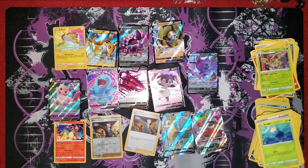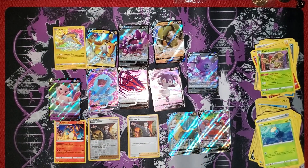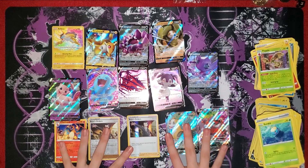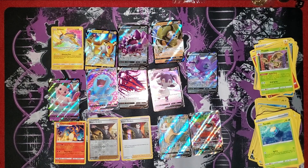We definitely got better pulls than we did last time. And some of these cards look amazing like the Raikou, Bulbtown, and Rhyperior. But don't forget to like and subscribe, comment down below, and I will see you all later. Bye!